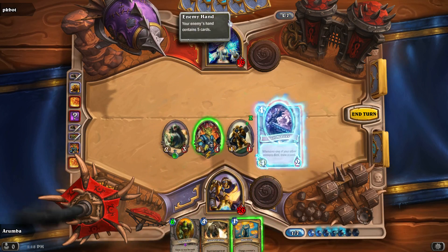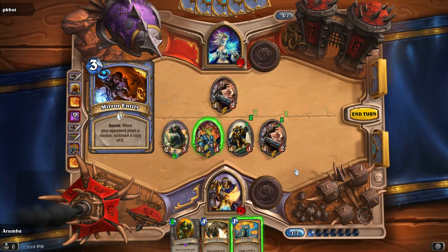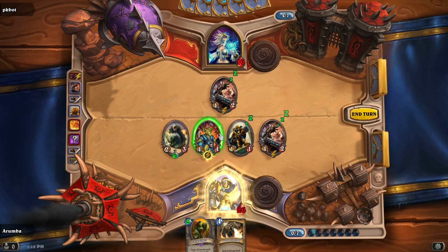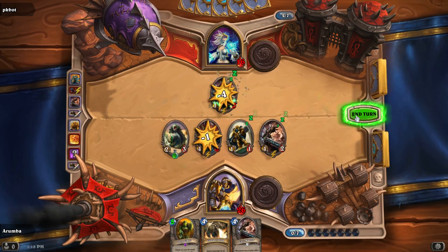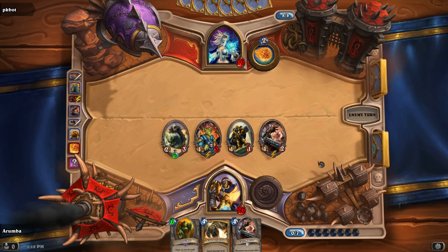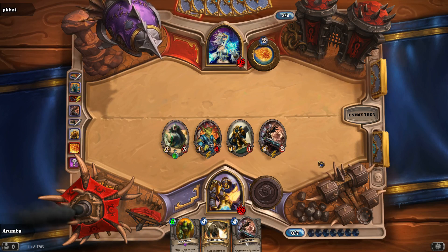I guess we'll play the Cult Master. Mirror Entity! I just want to kill that unit. That actually worked out okay. I'm feeling like we're going to get Arcane Explosion or something — throw out a little bit of mana plus Spell Power and then an Arcane Explosion for two or three. If he could get out two Spell Power he could wipe the board pretty easy.